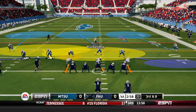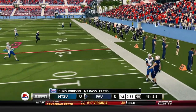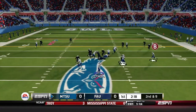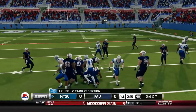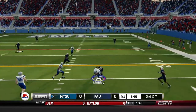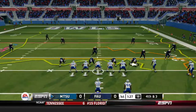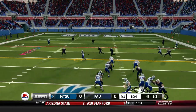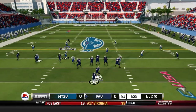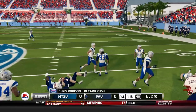Third and eight, Robison dropping back from shotgun, no pressure this time — throws it right side, thrown away again. Defense forces a three-and-out, giving the offense good field position inside Florida Atlantic territory. Second and nine — we try a screen pass to Ty Lee, picks up two. Third and seven, O'Hara checks it down to Mobley, tackled short around the 34-35 yard line. Fourth and three, a minute and a half in the first — O'Hara throws left side, finds his receiver Willie Wright down the sideline for a 44-yard touchdown reception.